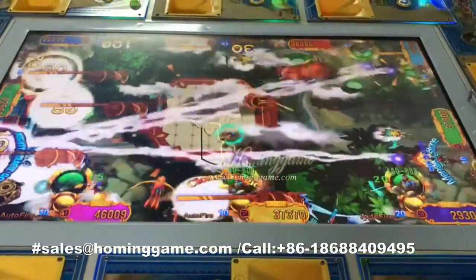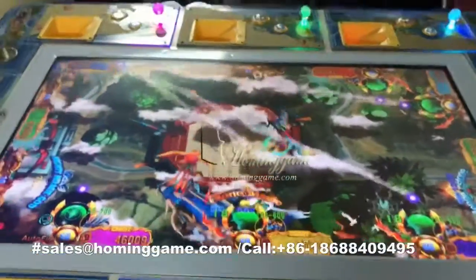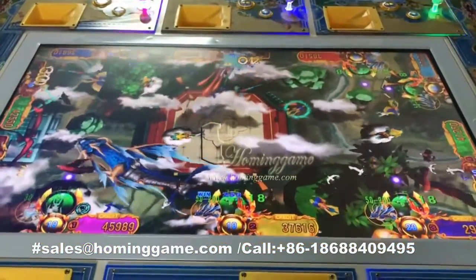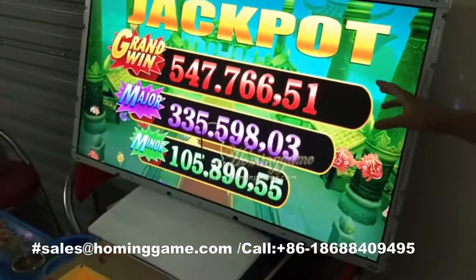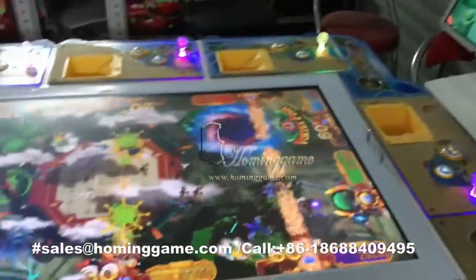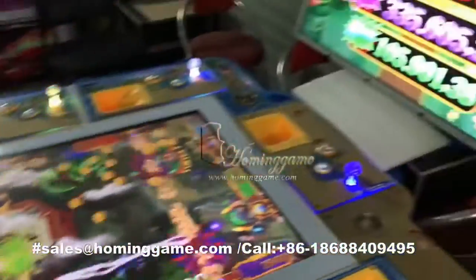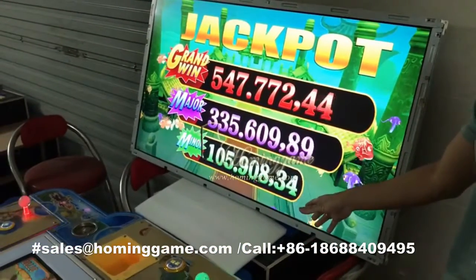The profit percentage can be 8% to 35%, but at the beginning we suggest 10% to 15% — that is much better. You can see the jackpot. You just buy our computer board, place it into your own cabinet, and hang one more monitor on the wall, and then you can use our machine.